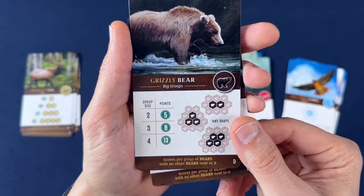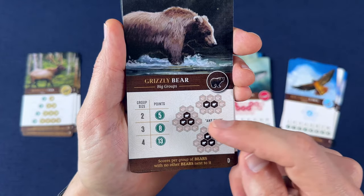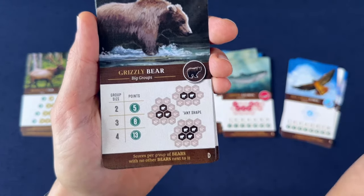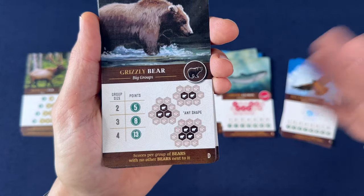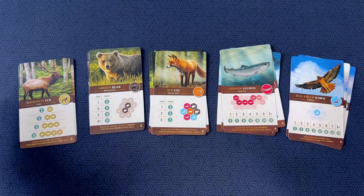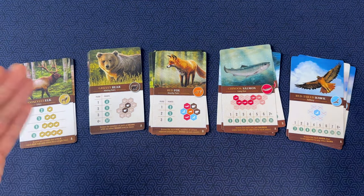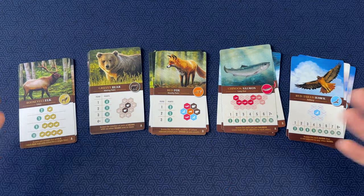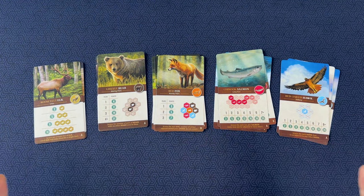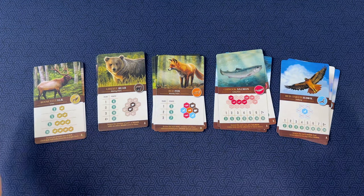Another card could give you points for a group size of two, three, or four — so you wouldn't want bears by themselves or in a group of five or bigger. Being able to choose different cards for each game gives you a lot more variability because the way the animals score can be so different from game to game. Of course, you don't have to change up the scoring conditions if you want to stick with the cards you prefer, but it gives you that option to keep things from getting stale.